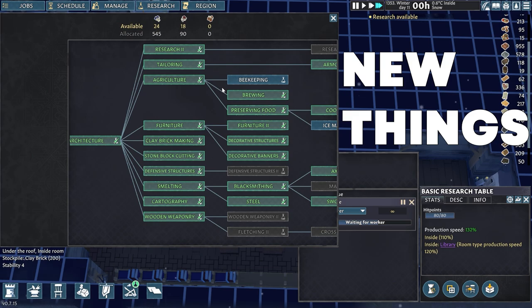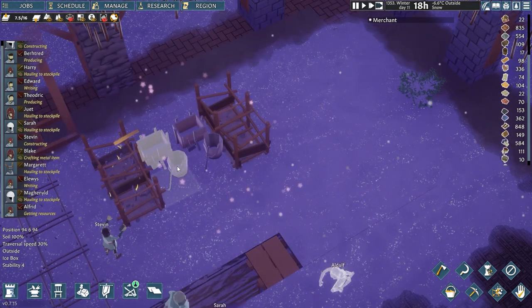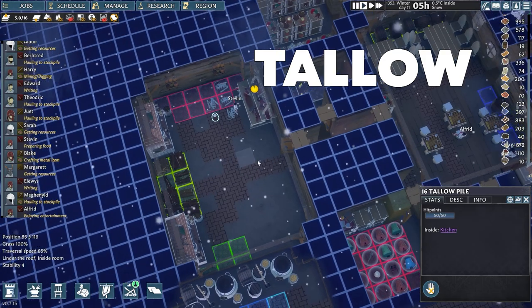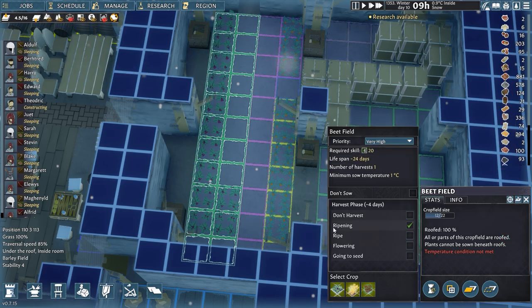During this episode I spent some time introducing new things to my village like the ice boxes and ice block production, unlock tech for scaps and honey production, and get my first piles of tallow from some butchered deer. What will I do for seeds as my village is just coming out of winter? Let's find out together.